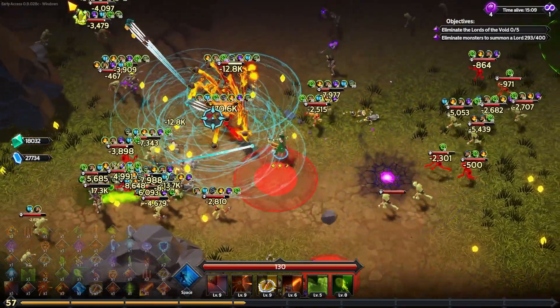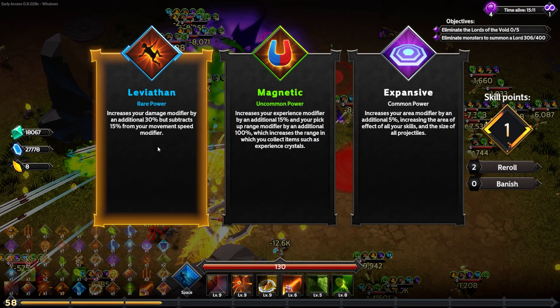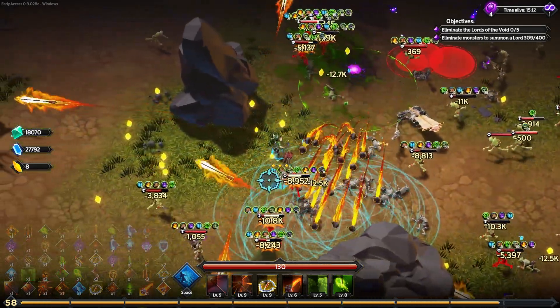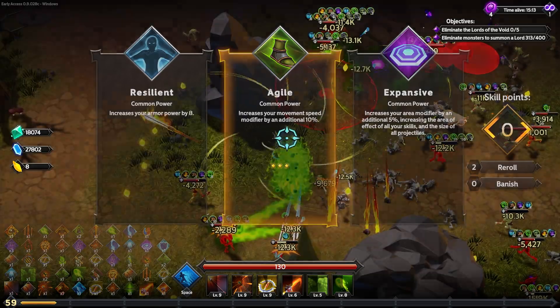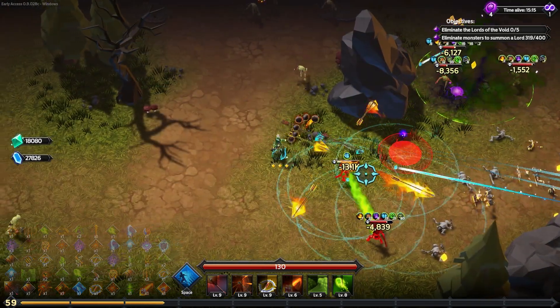The rare Leviathan is tempting but I just can't afford to lose any movement speed right now. I'll go for the magnet — gives 15% more XP modifier and a wider pickup range on XP. Agility must be increased by 10% — fantastic. Now we're back up to 20% movement speed, which is the default for this character. I think 20% is probably the minimum I'd want — I'd prefer 30 or 40%.